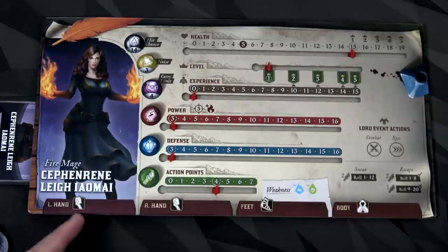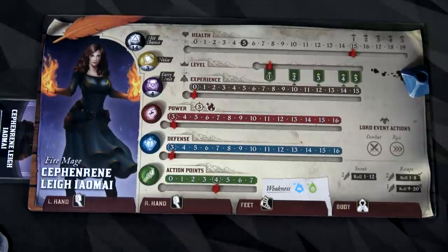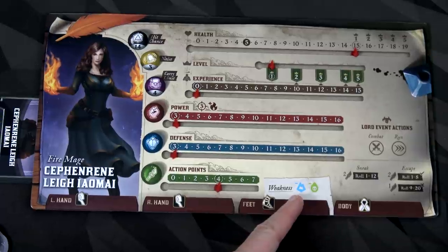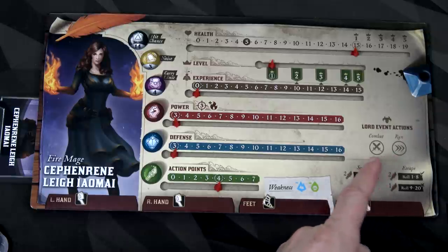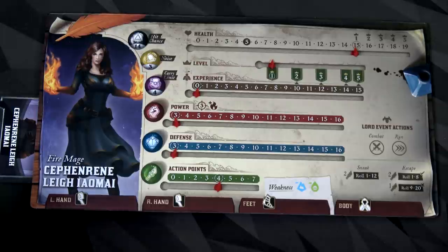Sephenreen's equipment slots show she can only hold a staff, specific footwear, and specific body wear. She has weaknesses to cold attacks and poison. Her Lord event actions show that once the dungeon lord is revealed on the table, if she runs or is in combat at the end of her turn, she has to draw a dungeon lord card. If she does both, she draws two cards. We want to avoid the dungeon lord.